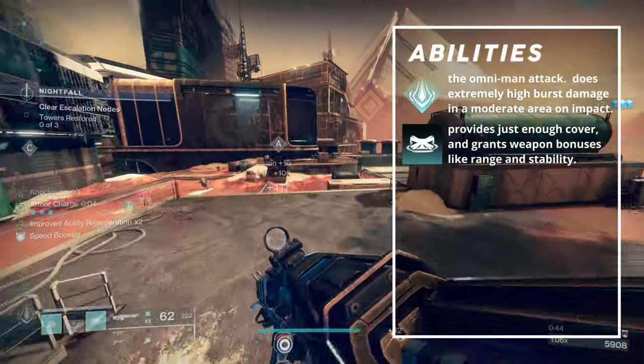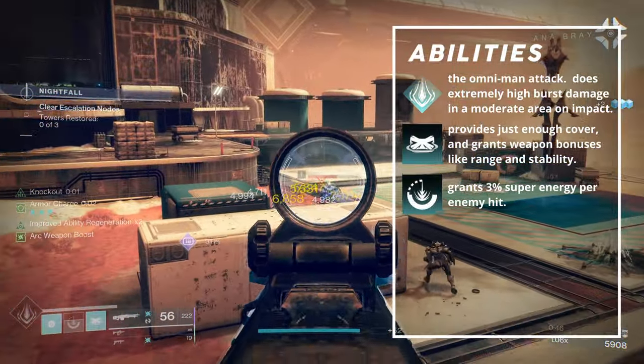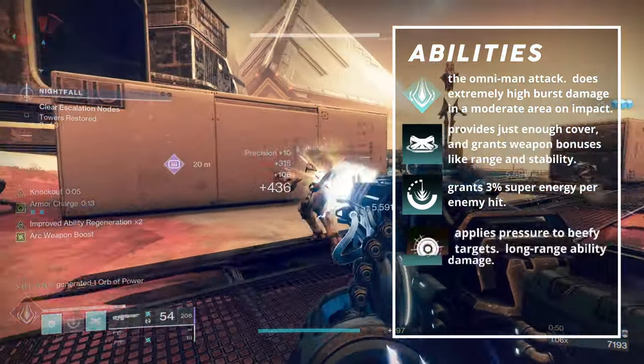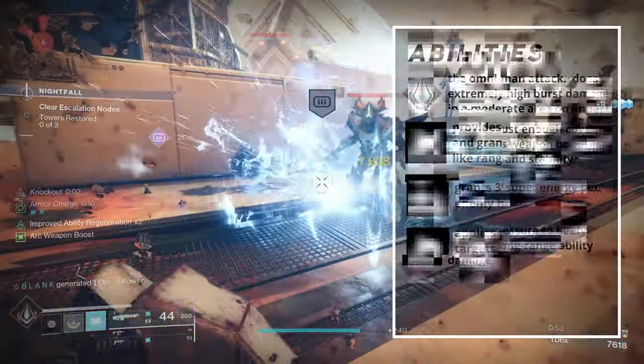Unlike many Arc Titan builds, I opted to use Ballistic Slam. Each enemy hit by the slam grants 3% super energy for even better regeneration. Pulse Grenade is my comfort pick since it covers a decent area and applies pressure to beefy targets.